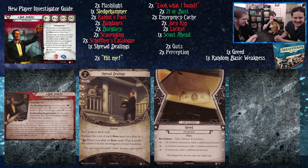Bob Jenkins is a 2-brain, 4-book, 3-fist, 3-foot investigator who starts as a survivor and then turns into a rogue. He can have up to five other level-zero rogue cards, and the rest of his starting deck needs to be survivor cards at level zero. When he upgrades, he can take rogue cards level one to five, but no survivor cards.